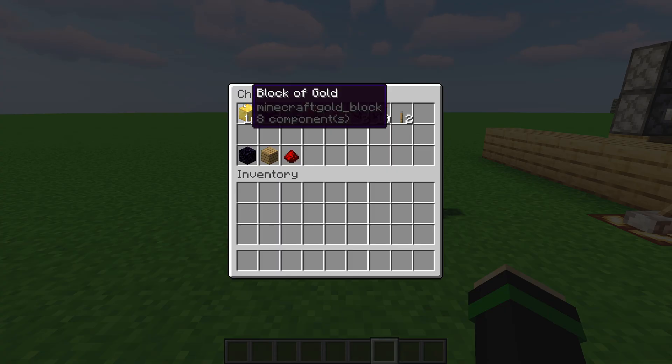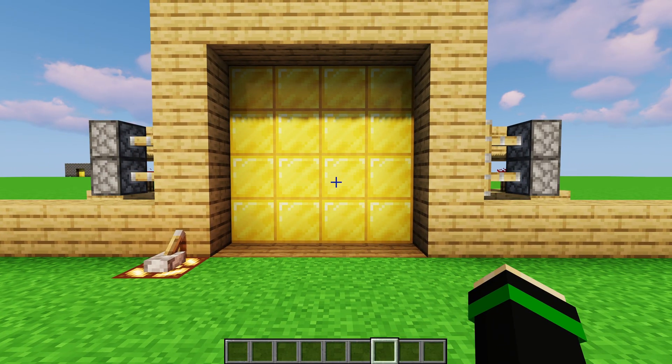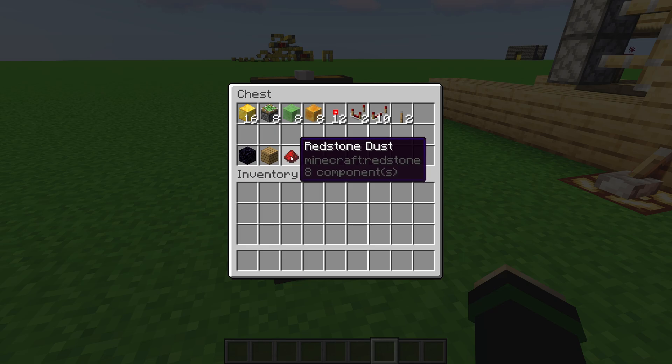For the materials, you're going to need 16 blocks used for the door itself — I used gold blocks, but really it's any block that can be pushed and pulled by pistons. You're going to need 8 sticky pistons, 8 slime blocks, 8 honey blocks, 12 redstone torches, 2 comparators, 10 redstone repeaters, and 2 levers. You're also going to need a handful of redstone — just bring a stack or so.